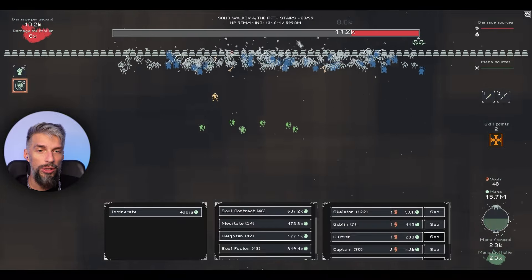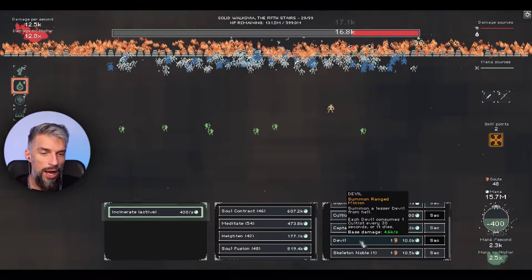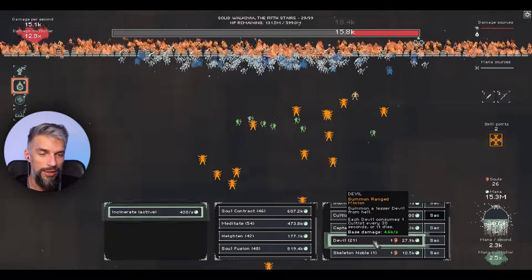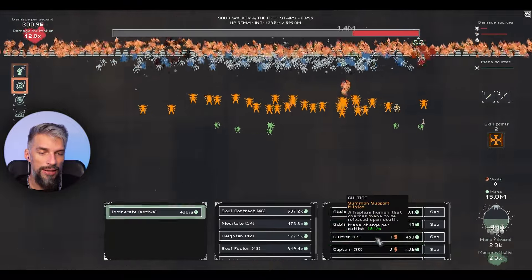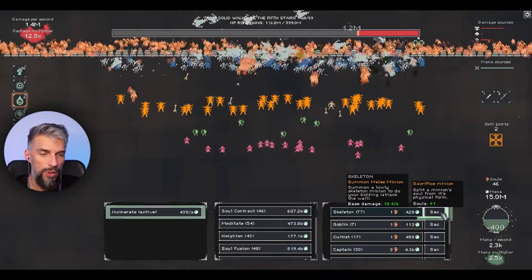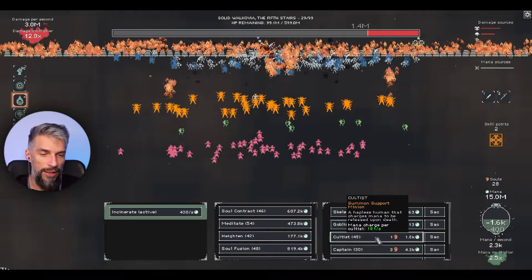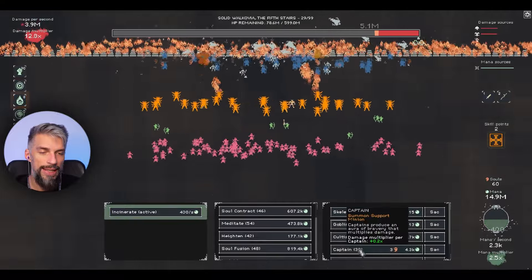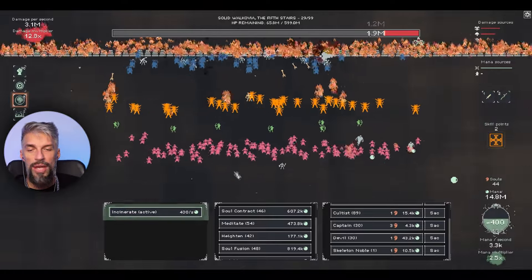Let's get going. We will destroy this wall by incinerating it. My devils are gone because I was doing the articles and they went missing. Basically we are doing a cultist and demon build, and we will have to sacrifice some skeletons because we have too many - that should end this section. Let's get like 72 skeletons. We need like 10 skeletons, so 90 cultists and 30 devils should be okay. Incinerate is working.